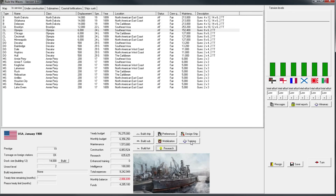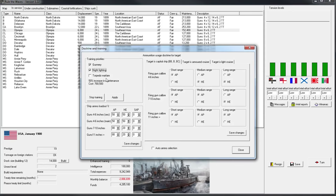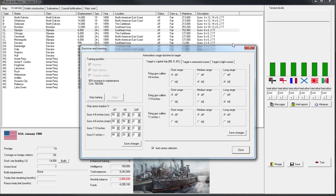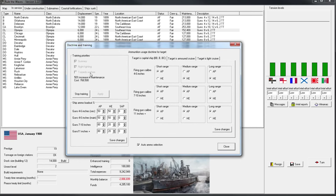Next I want to get our ships trained. I'm going to set them up for gunnery and night warfare, which will cost a little extra. I've never messed with the auto-ammo selection, so we'll just do that. We'll hit apply, and the training will take 12 months to go into effect — we want our crews trained well. The reason I didn't choose torpedo warfare is because your torpedoes are so bad in the beginning. You can only check two training priorities.